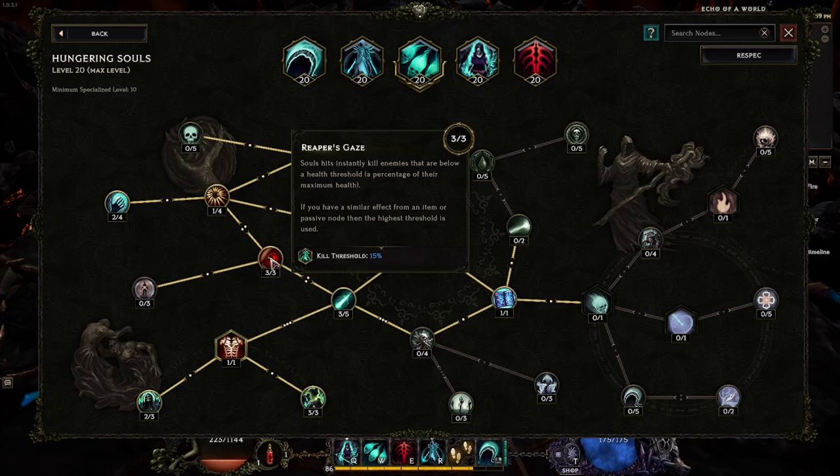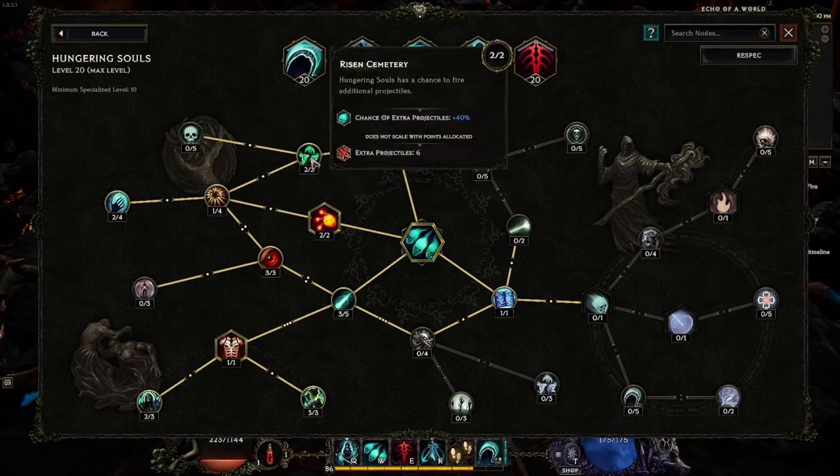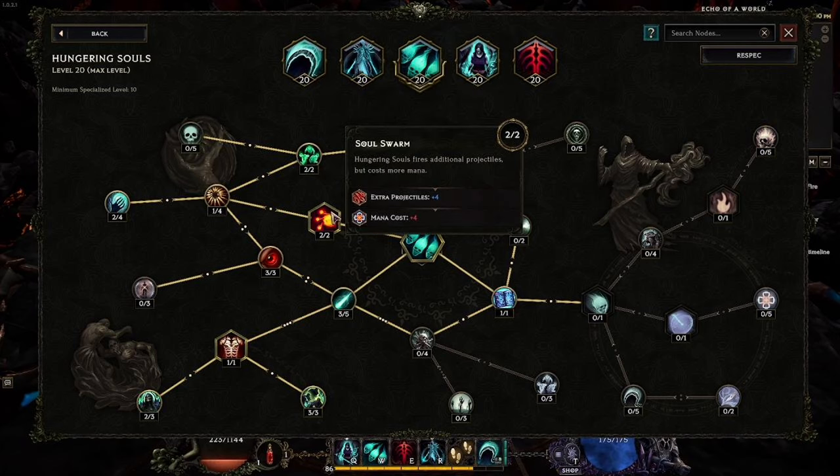Dominion of Undeath increases the width of the cone and reduces mana cost slightly. Risen Cemetery gives all Hungering Souls projectiles a 40% chance to create an additional projectile, up to six — and this can proc off all our other passive methods of creating wandering souls. Soul Swarm adds four more projectiles to the count, letting us throw even more souls. This does increase the mana cost of direct casting, but that's fine since we primarily cast it passively.